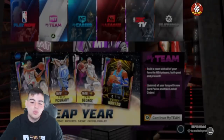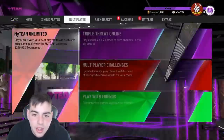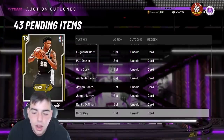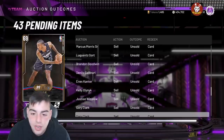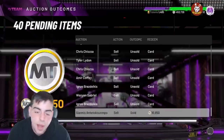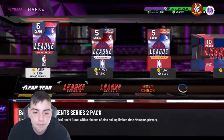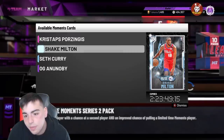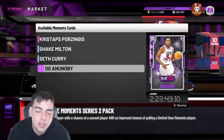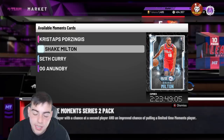What's good YouTube, it's your boy Bugs back on another NBA 2K20 My Team video. Today we do have some new cards up — we have the new Moments cards. We've got the new Kristaps, the new Milton, and whatnot. I figured they would drop Moments personally. I'm kind of pissed off they didn't drop anything solid like Giannis or Embiid. I understand they dropped Shake — he deserves it.